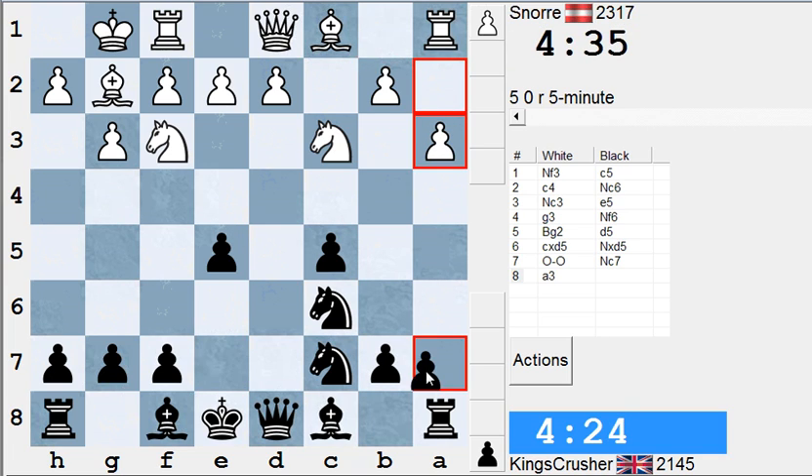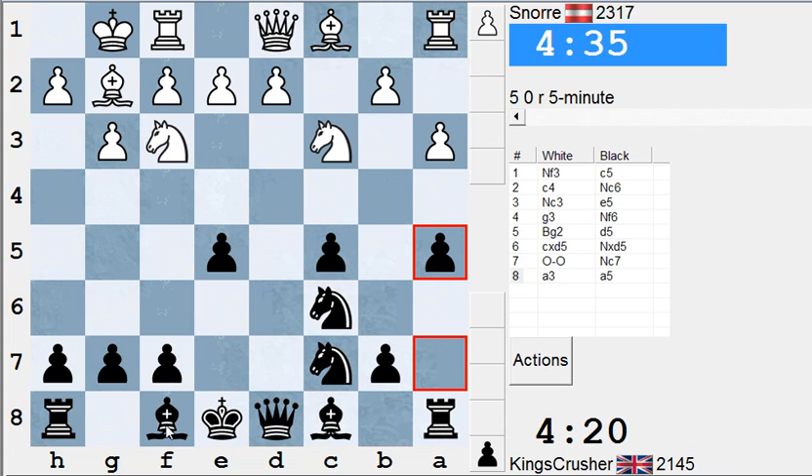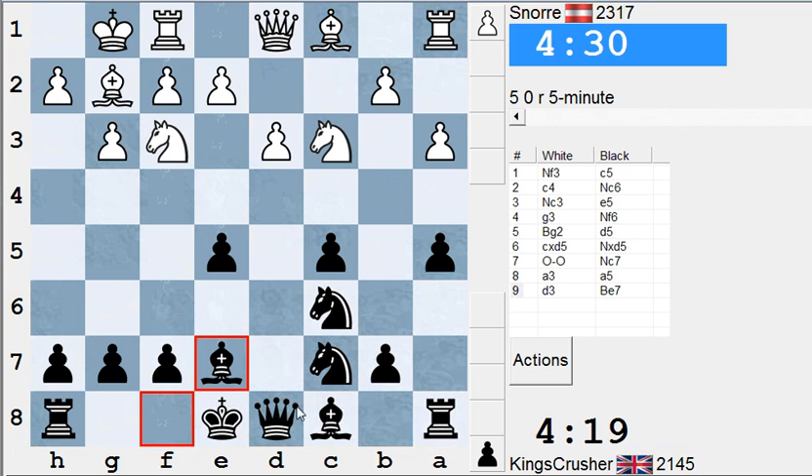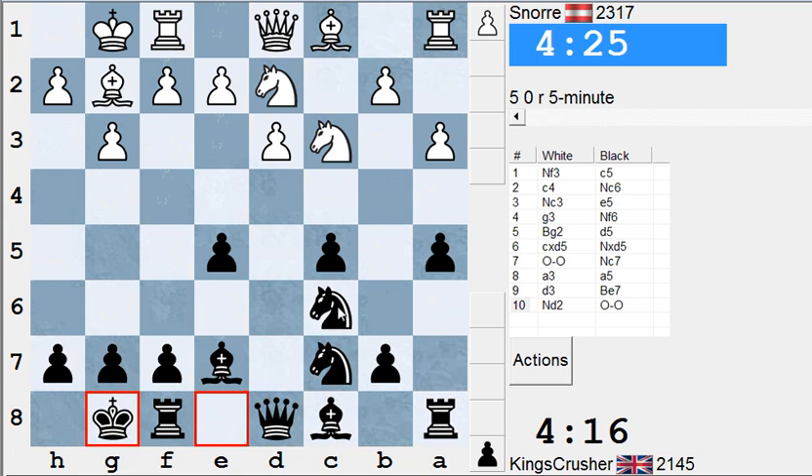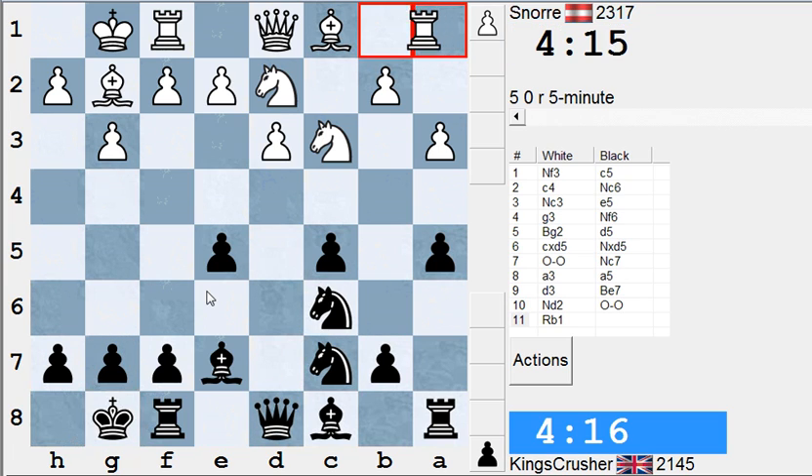Try to clamp down. So c5 is a bit of a target on that semi-open file. Ne4, then Rc1 later — give me a pain. I'm not sure he would take there. I wouldn't want to give up the light-squared bishop, so I assume Bishop e6. I'm going to look forward to something like Knight d4 maybe later.